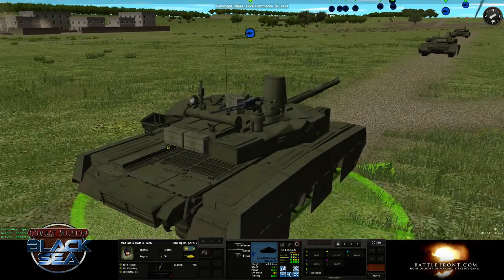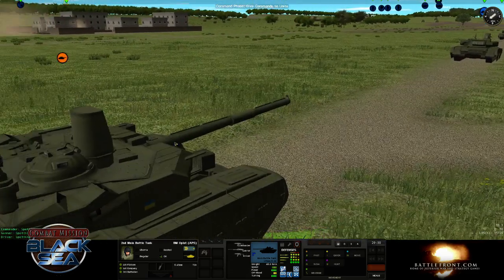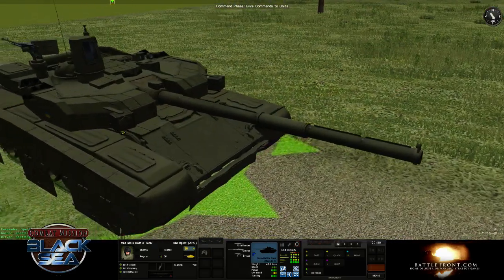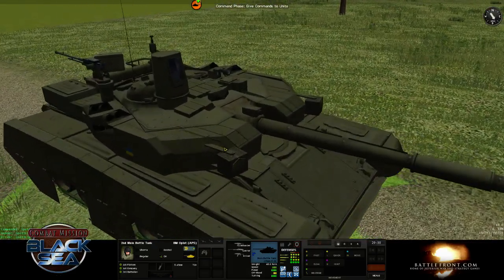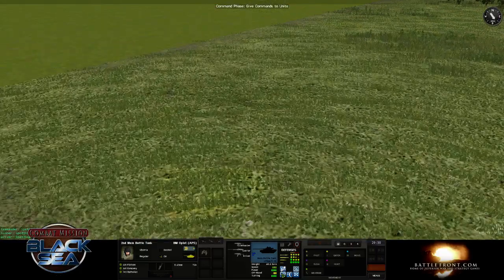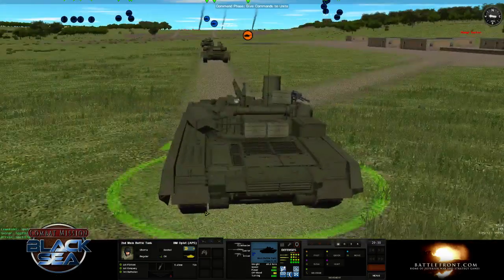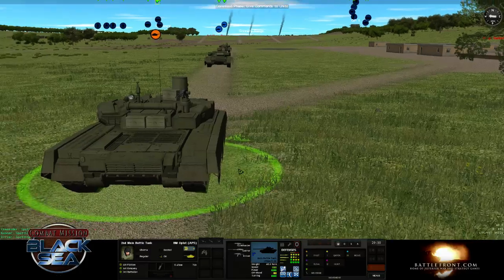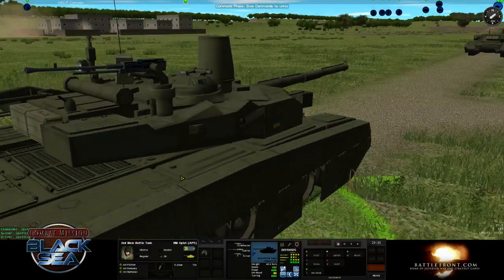It also has — I think it's called an Optronic system — this little box here. It will actually try and dazzle incoming anti-tank guided missiles and make them miss. That's the little squiggly line here. And then the icon in the upper left-hand corner is explosive reactive armor, which we'll see demonstrated in a moment.